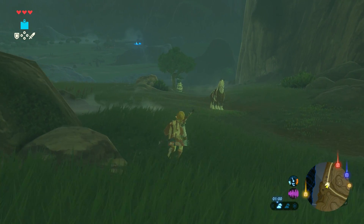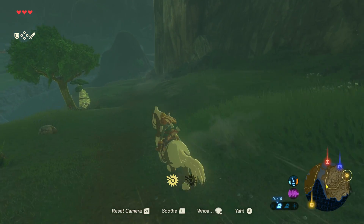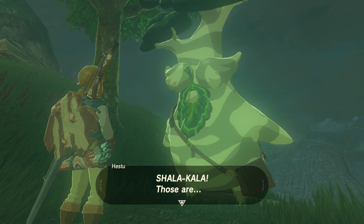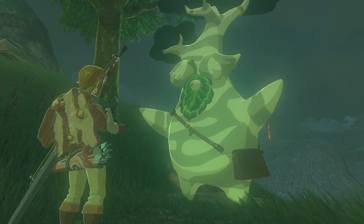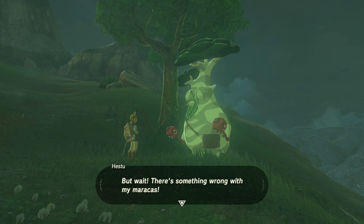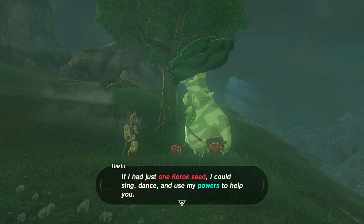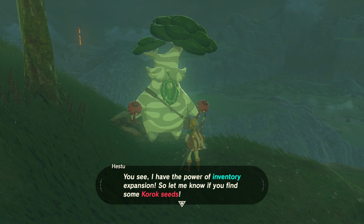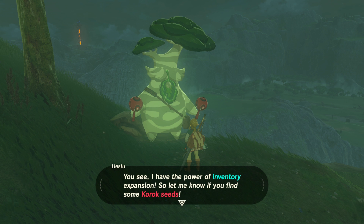Where is Hestu? There he is. Let's get on Mr. Horse again. Maracas! Shalakala — those are my maracas, please give them to me. There you go. He's a big leaf man, isn't he? He's not a leaf boy! But wait — there's something wrong with mine. The rocks I see inside them are gone. How am I supposed to dance now? If I just had one Korok seed, I can sing and dance and use my powers to help you. I have the power of inventory expansion!